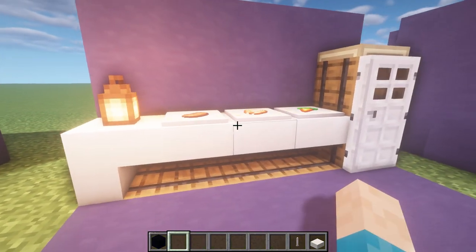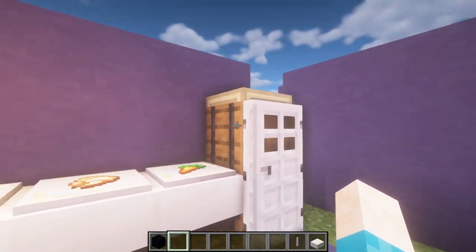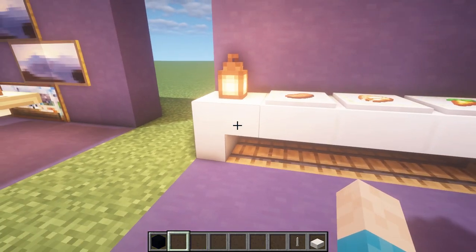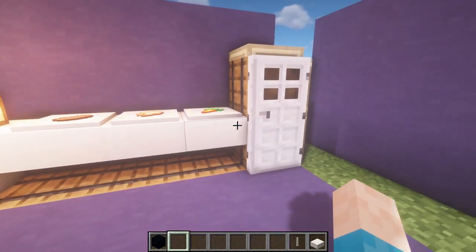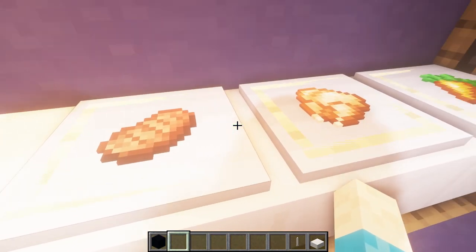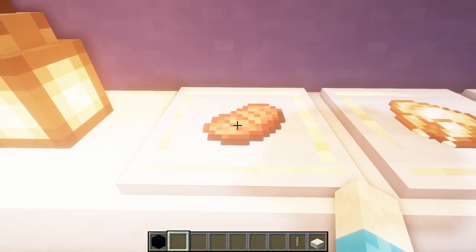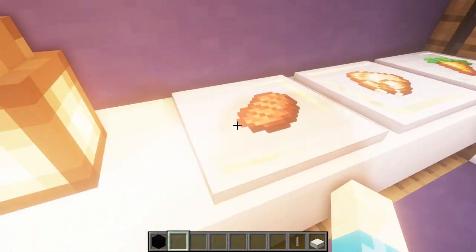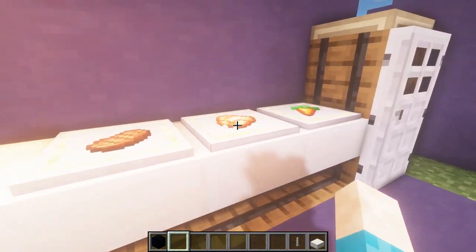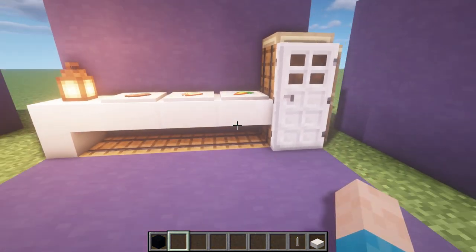Number seventeen is a nice little kitchen design. There's a fridge made with an iron door and barrels behind it for storage, with barrels also in the floor for extra storage. An upside down stair and slabs connect up to the fridge. On the counter we've got silver weighted pressure plates — underneath each one is an item frame with food in it, then a pressure plate on top. It looks like food sitting on chopping boards, which is a really nice tip for building kitchens.